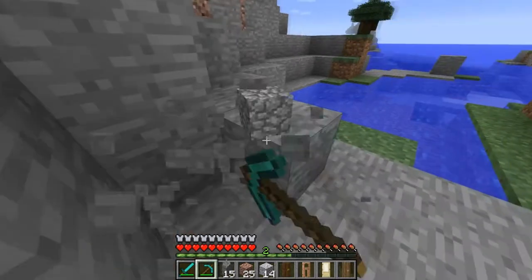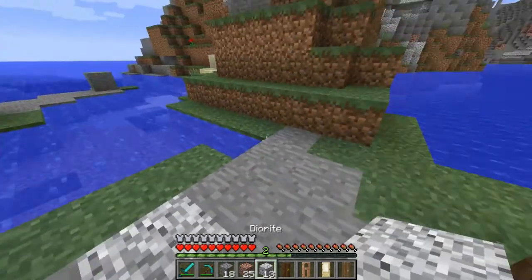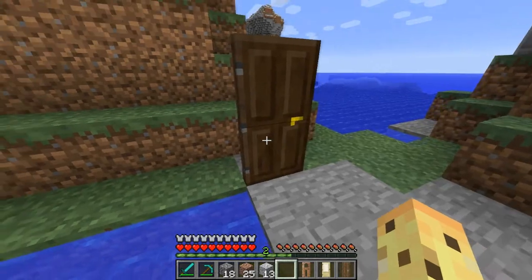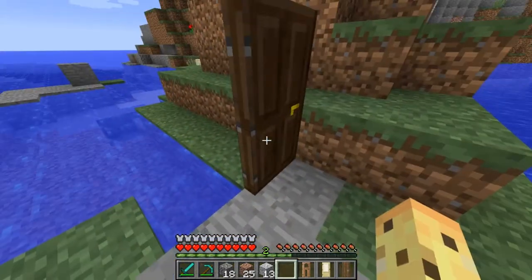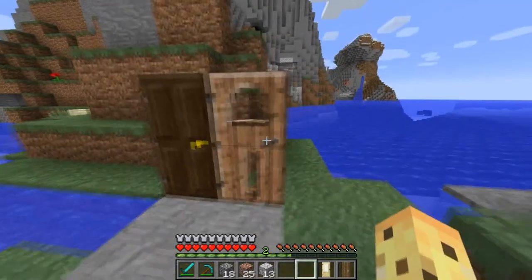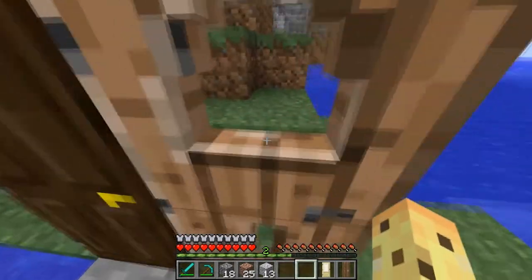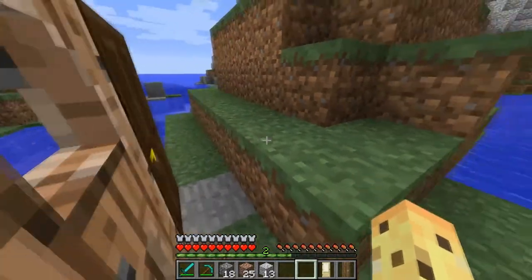I'm just going to clear some space here so that way we can see what we're doing. This is the dark oak door that comes from dark oak trees. This door looks more like a door that you would see in a suburban area, like a neighborhood — a casual door for a regular house. A jungle door looks more like something if you live inside of a tree, because it has little holes in it.